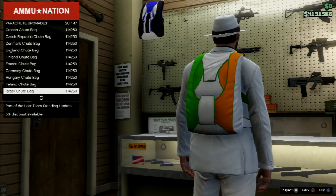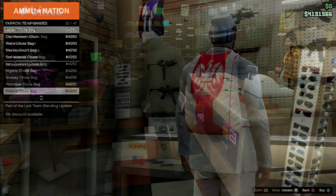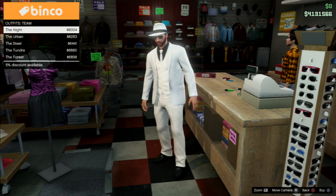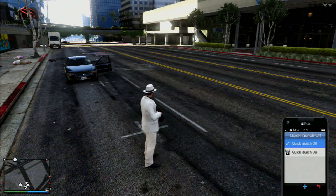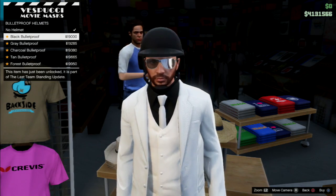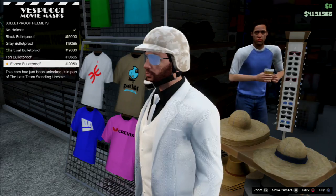Some other top changes are the addition of 20 new Flags of the World-themed parachute bags, 30 new team-themed clothing items for both male and female characters, and two new masks. They've also added an option to disable that ridiculous quick-launch camera on your phone. And one of the more interesting additions in this update is five bulletproof helmets that will give players limited protection against headshots.